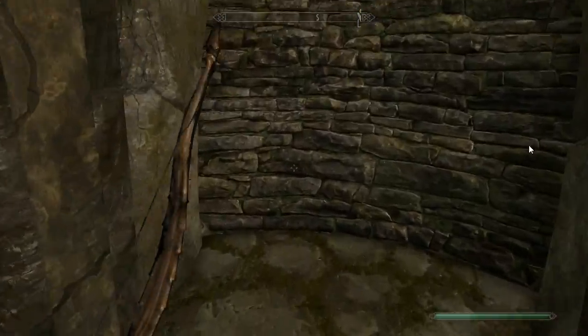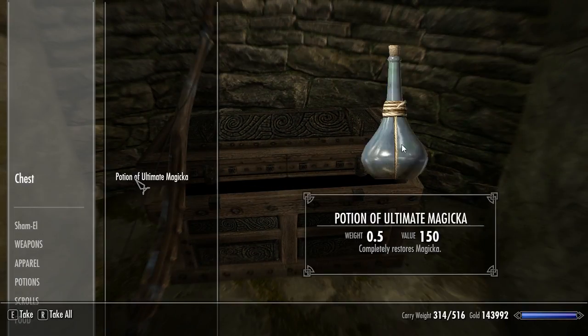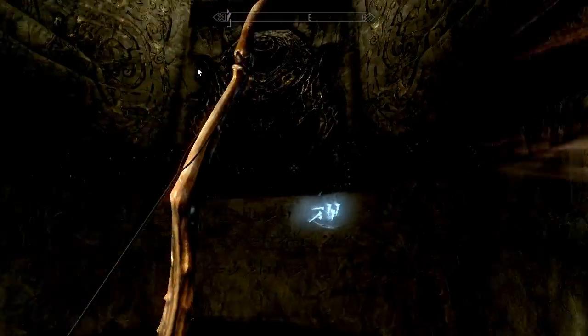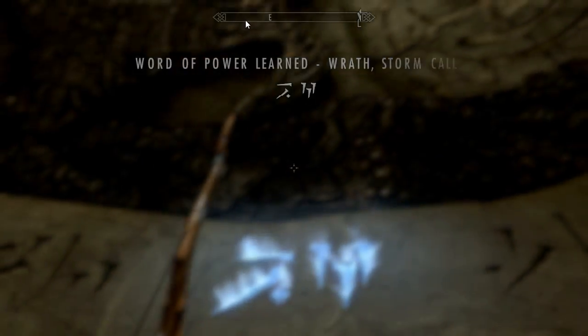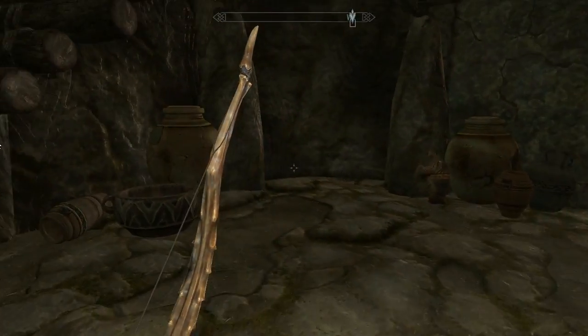And a word wall — it's always lovely. What do I get? Teach me your secrets. Wrath. Storm Call. That sounds like fun.